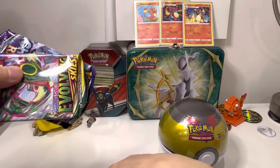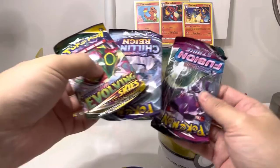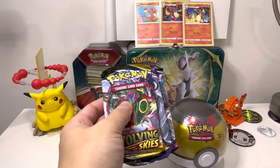So guys, this is what's inside — got an EV token. It comes with Fusion Strike, Chilling Reign, and Evolving Skies.